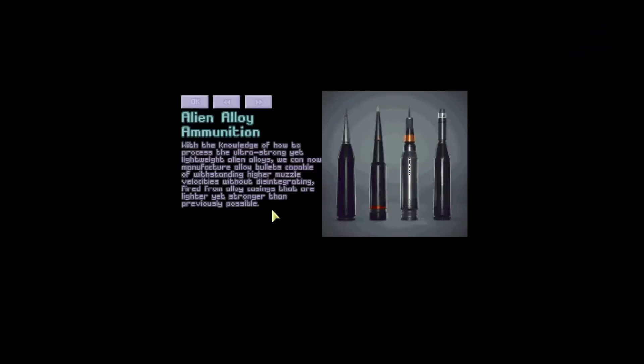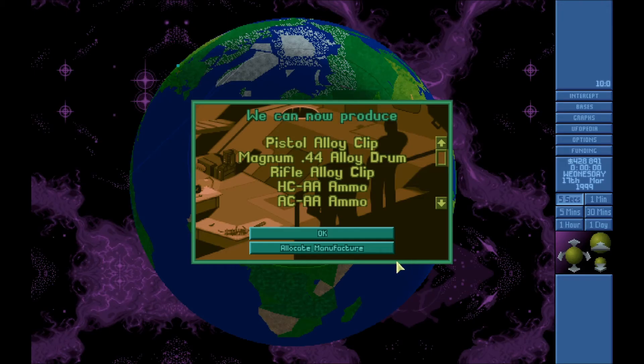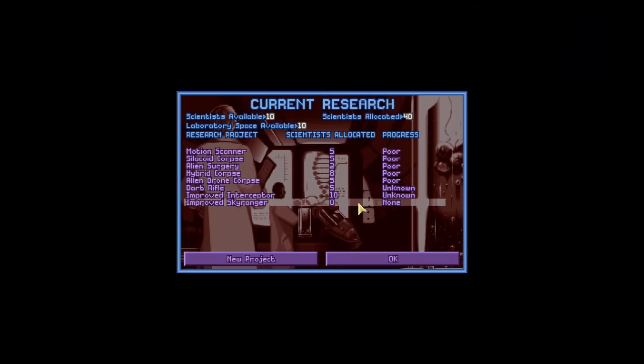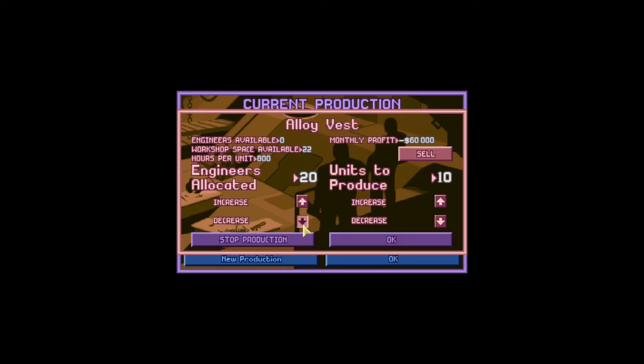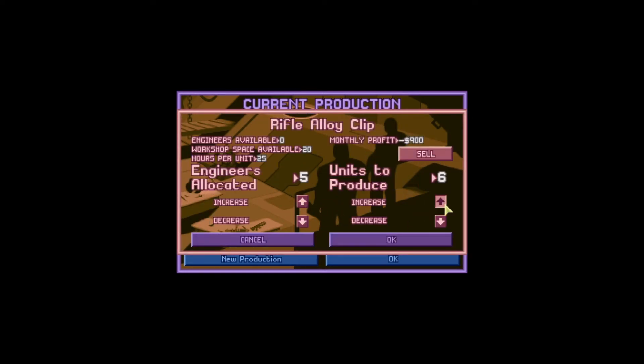Alien alloy ammunition research: with knowledge of how to process ultra-strong yet lightweight alien alloys, we can now manufacture alloy bullets capable of withstanding higher muzzle velocities without disintegrating, fired from alloy casings that are lighter yet stronger than previously possible. That's great. Start with Sky Ranger. We can do alloy ammo for basically everything now. We'll make the rifle ammo for the most basic at least.